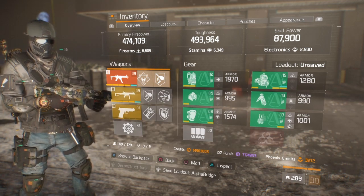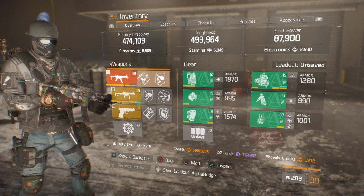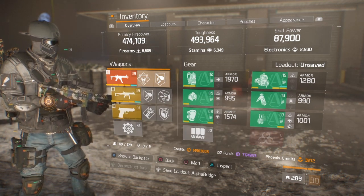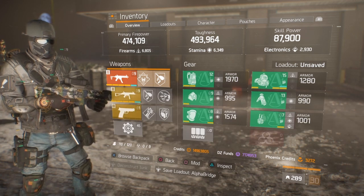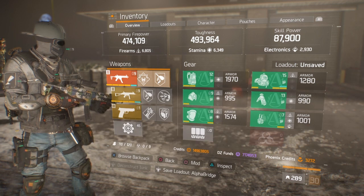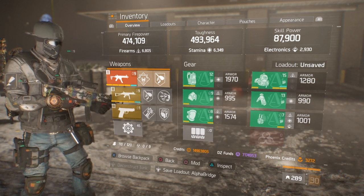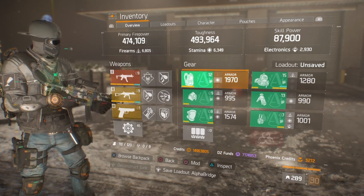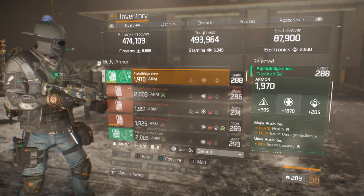In solo, this build can absolutely shred as well. Yes, you don't get nine lives like wearing nomad, but you can easily outsmart them and still literally shred — make them proc three to four times, easy peasy — and give them a complete dirt nap. Anyways, let's hop into the build.